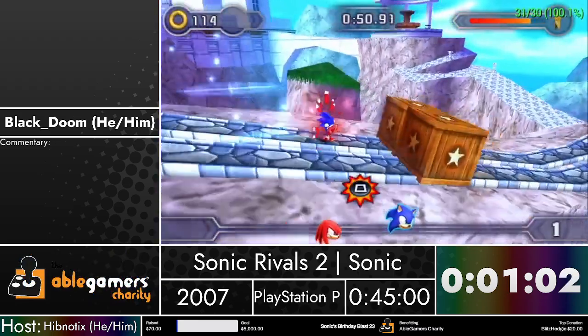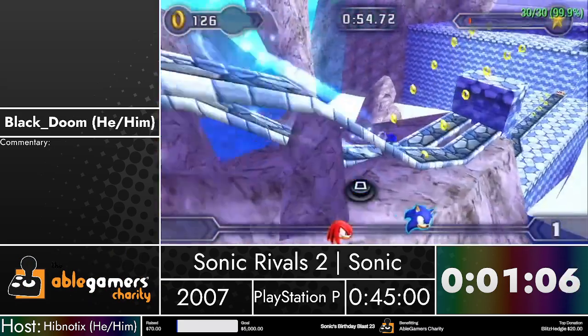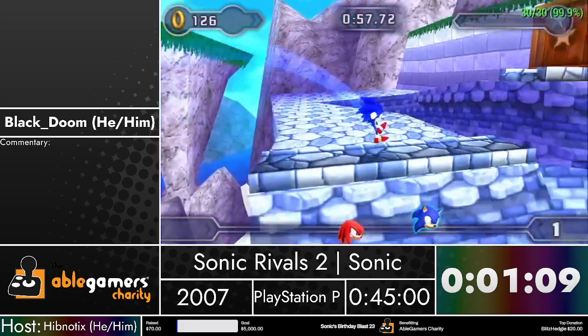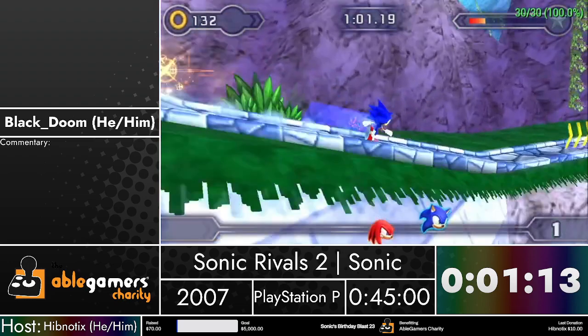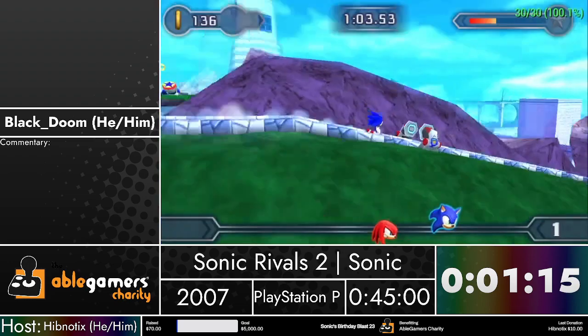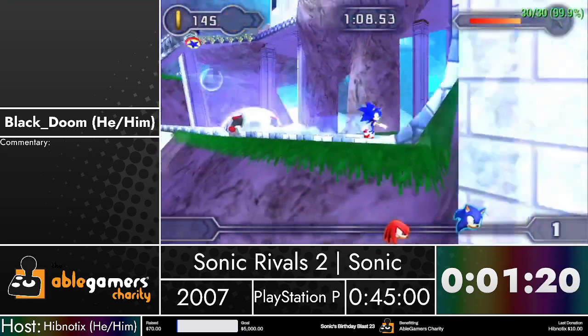In the first act, Sonic Boom allows us to skip two very slow barrel sections. Normally you're supposed to jump inside a barrel and roll on the tracks, and it is really slow - about five seconds slower per section - so we just save ten seconds there.